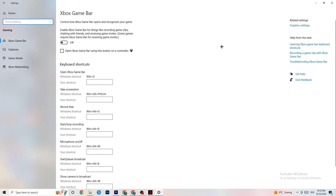Go back twice to main Settings and click on Gaming. Go to Xbox Game Bar and turn it off, because the Xbox Game Bar takes a lot of performance. On a low-end or weaker PC this can cause your game to not launch or crash. Keep in mind this should be turned off.